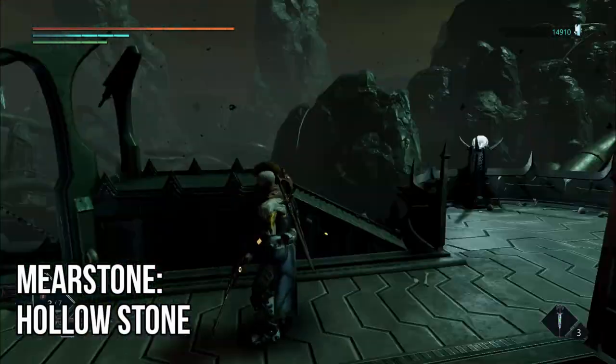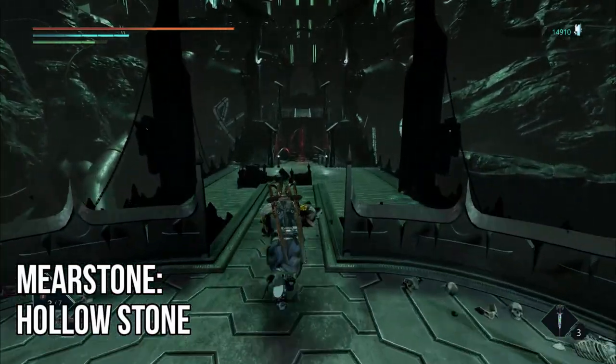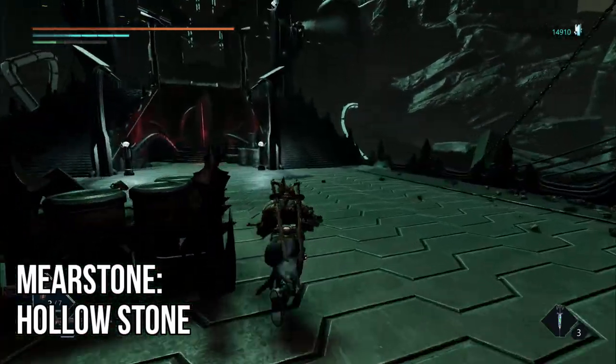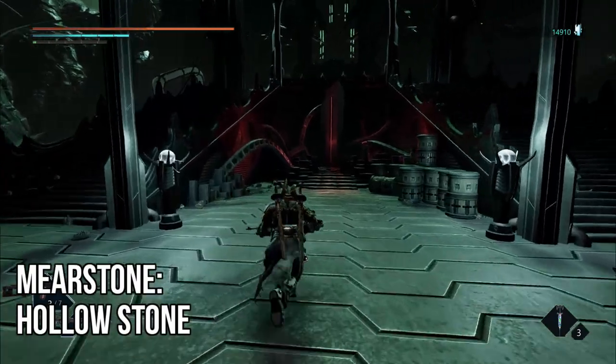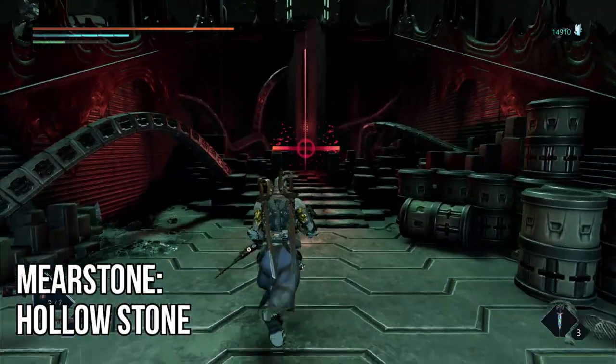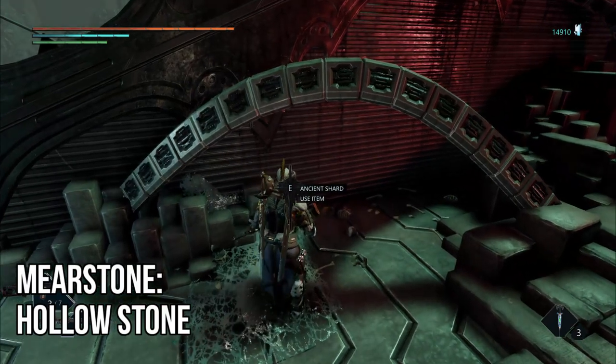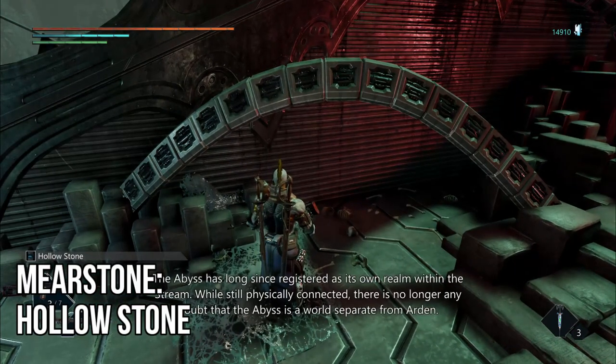So your first collectible — we're going to be using the door that you enter from the Colgjons as our guide, so cross practically all the way to the opposite side until you reach this raised platform. Turn around and run straight towards the Obelisk, and on the left-hand side below the wire, you'll find the Hollowstone Muirstone waiting for you.